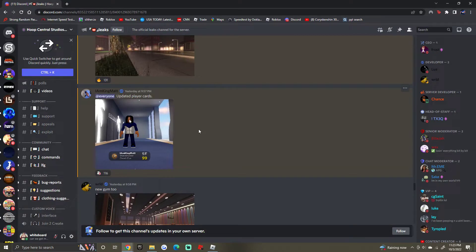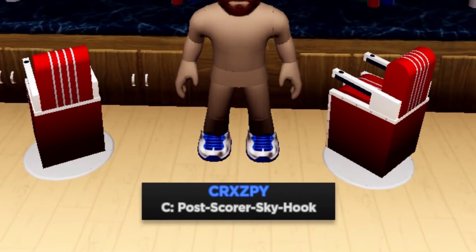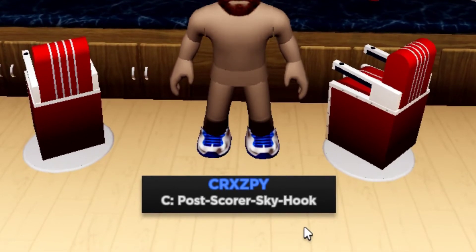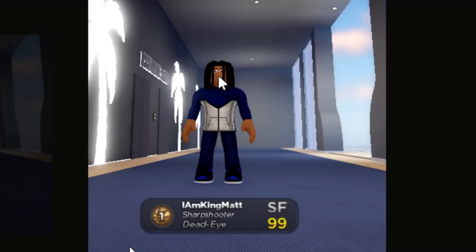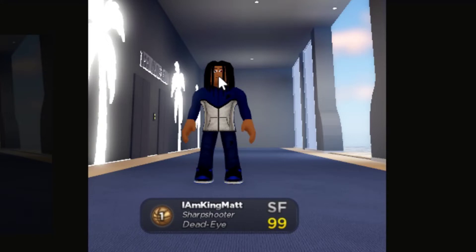Back in Discord, let's look at the updated player cards. In the future update the card will show your position, build, grand badge, rank, username, and overall. Right now the current player card shows your name, position, build, and grand badge, but it doesn't show your overall or rank. The new player card is a lot cleaner — I really like it.